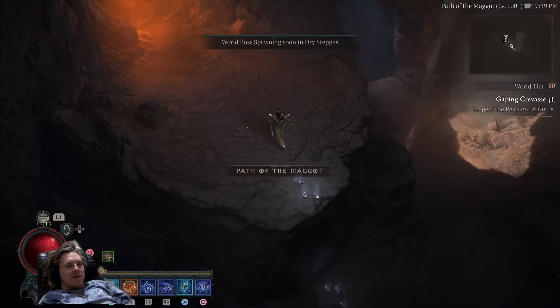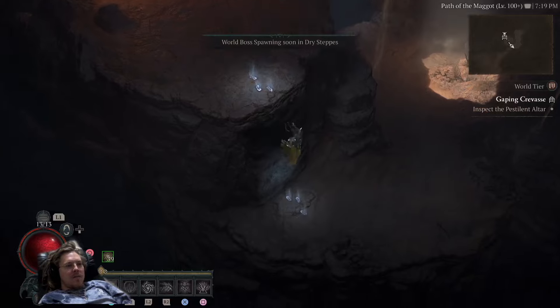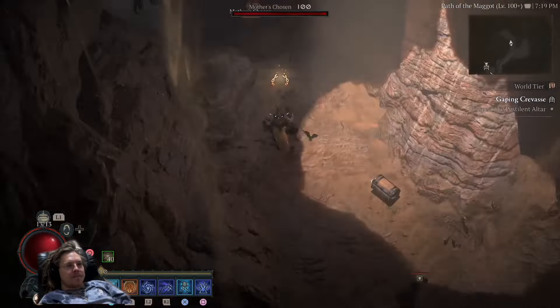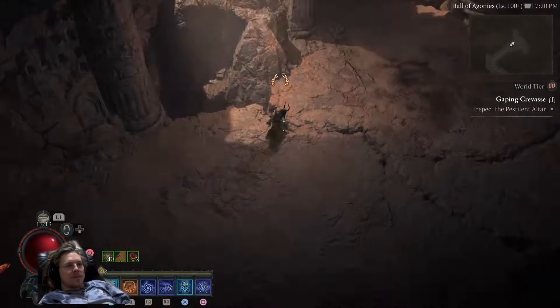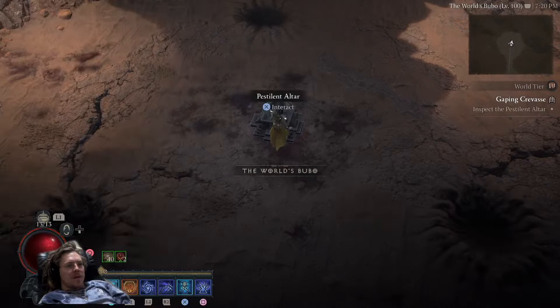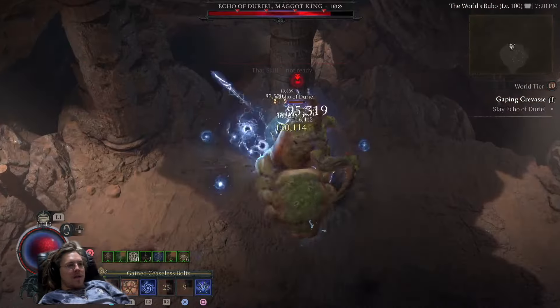Once you arrive in Duriel's dungeon, make your way to the boss chamber — you can just skip through all the enemies if you want. Then once you're there, the designated first person goes ahead and places their mats in the altar, and then you take down Duriel.